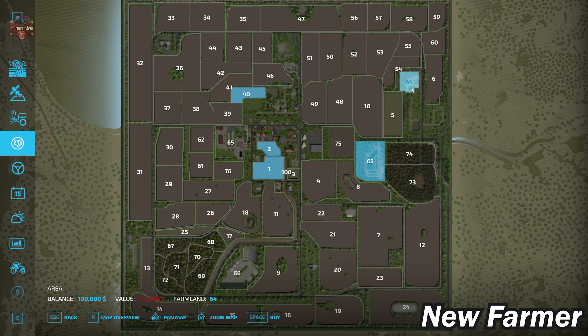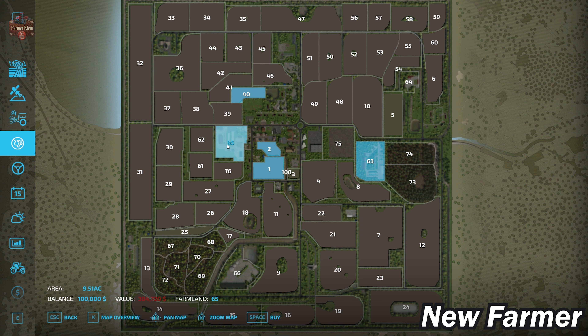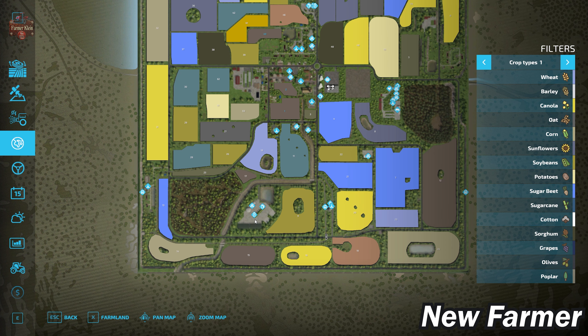Farmland ID 64 is a secondary farm for horses, which can be bought for $112,000. We also have a tertiary farmland - farmland 65 - with pigs, sheep, cows, and chickens, available for $384,000. In any alternate play mode, you can buy farmland ID 63 for $258,000. We also have a BGA at farmland ID 66 for $434,000. Note that buying the BGA land does not include the biogas plant itself - that must be purchased separately.